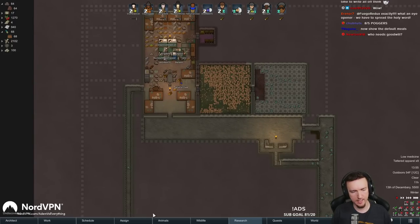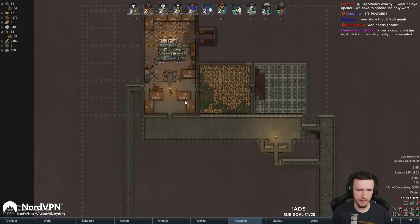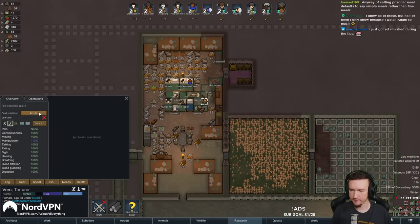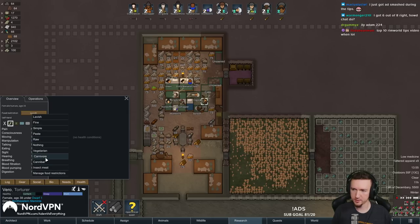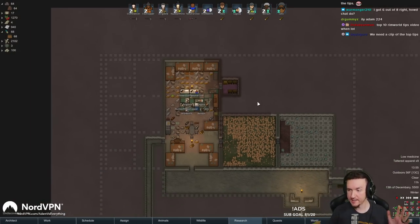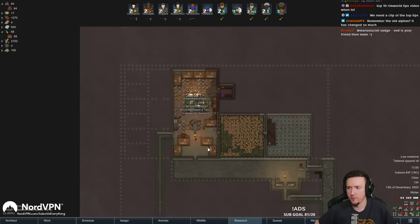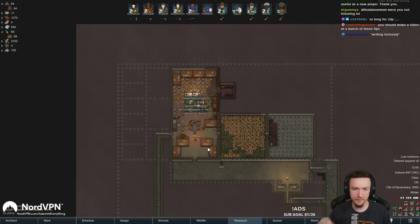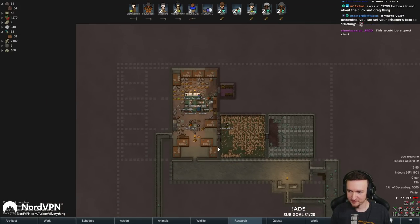Default meals - you can change their default meals in assignments. Prisoners have the same button - people ask me all the time, how do I make my prisoners only eat the meals I want? You just click on the prisoner and choose what meal you want them to eat. There's all kinds of stuff like that. Don't feel bad - I learned this stuff over 4,000 hours of streaming it and there's so much I still learn new stuff all the time. Should make a video of those - probably should, use that as a short.